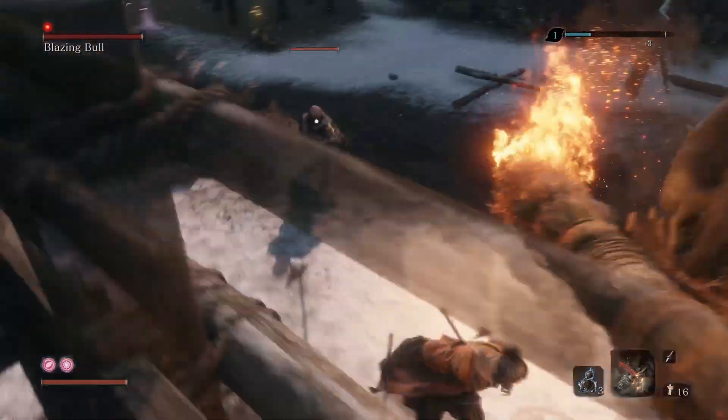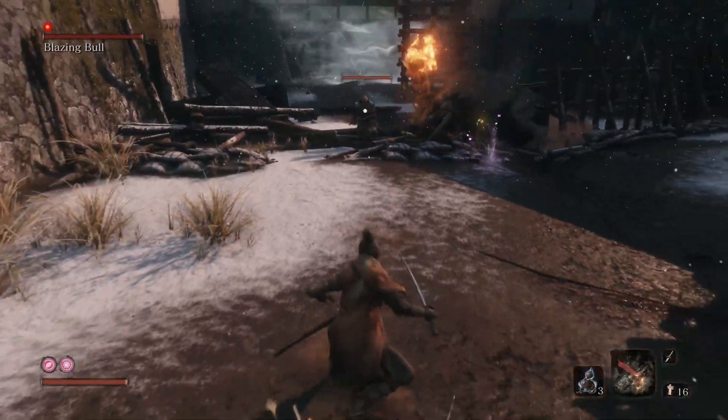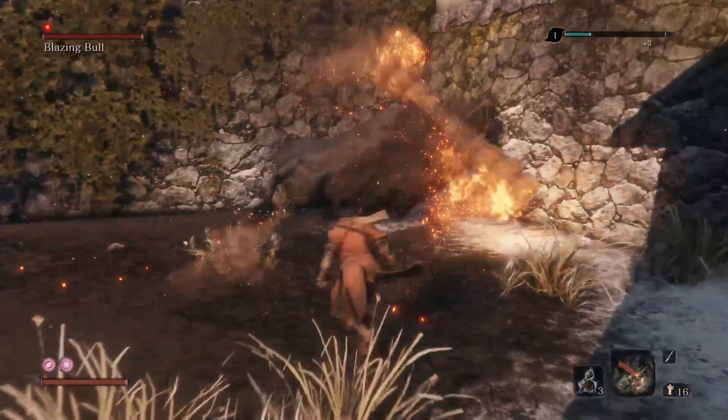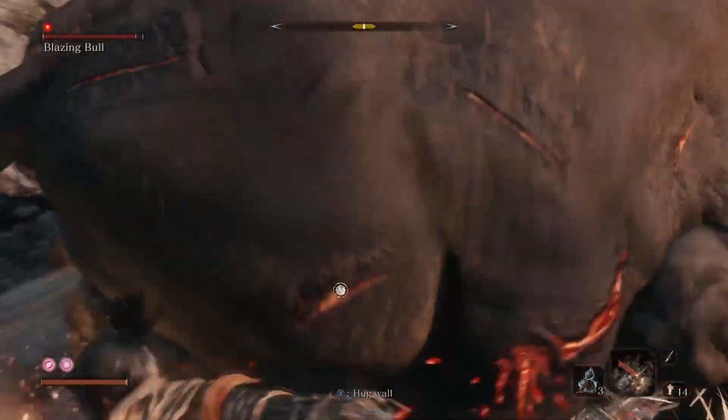There he goes — let him kill the two guys right in front of you. The bull actually attacks the enemies for you. Get into this corner right here where there are three walls, then use your firecracker and attack.